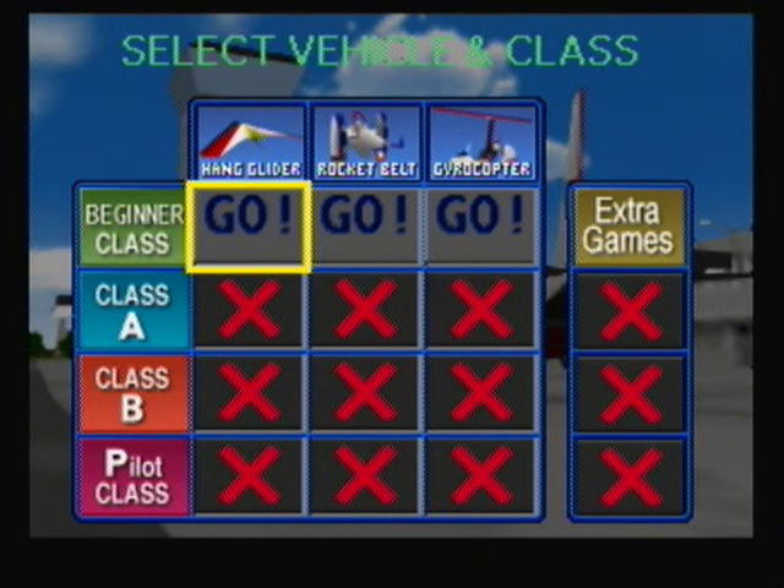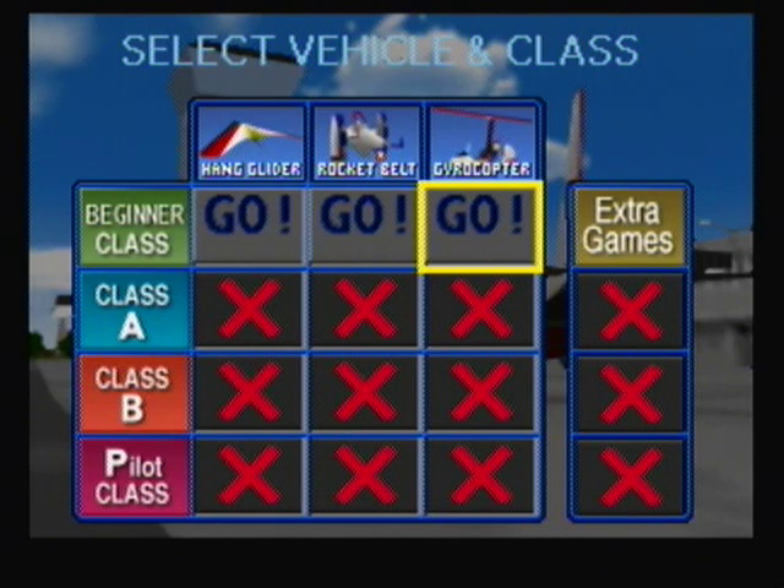Basically, the goal of this game is you are trying to become a world-class pilot. There's not really a big story behind it — it's just kind of what you have to take from the game itself. There are three main vehicles you can control: the Hang Glider, the Rocket Belt, and the Gyrocopter. You have to do a variety of missions with each vehicle, and you get graded based on how well you do the missions and how well you land after doing the missions.